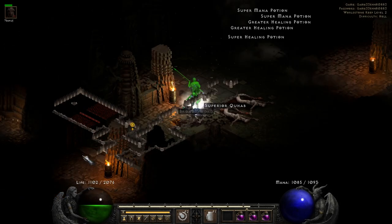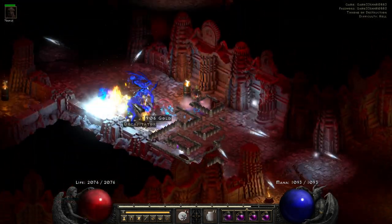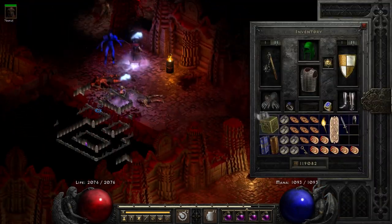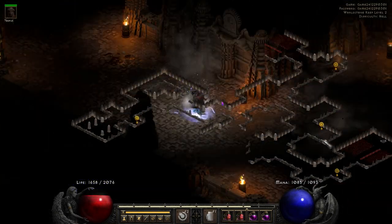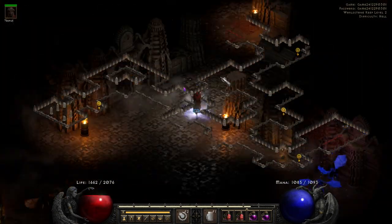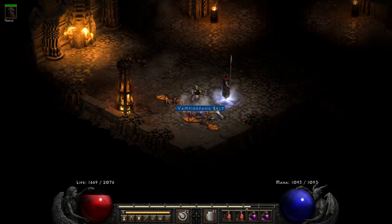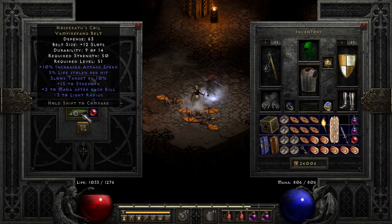On run 32, we get a set Vortex Shield — it's quite rare to find and part of Griswold's set for Paladins. In the same run, within the Throne of Destruction, we also find a Hellslayer Axe. Run 34, a Vampire Fang Belt drops after killing a couple of bats — it's funny that they dropped this specific item.